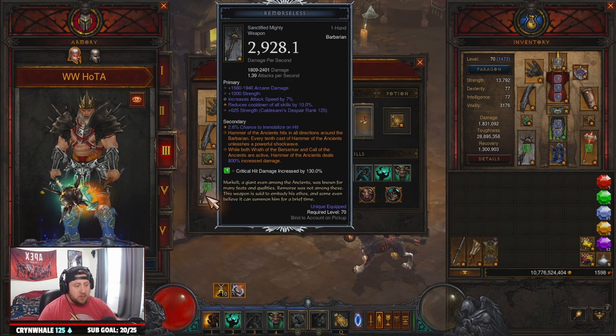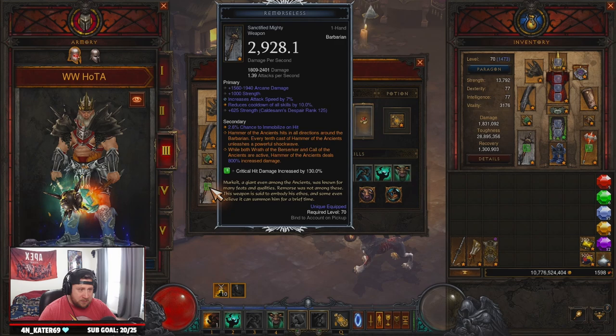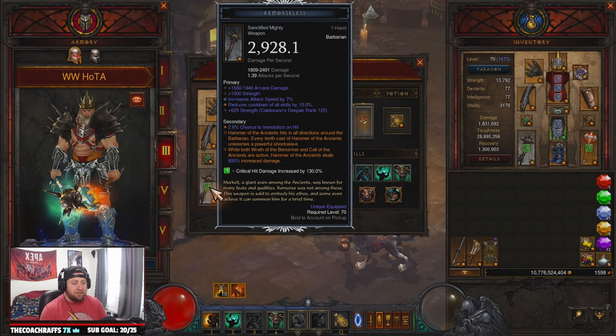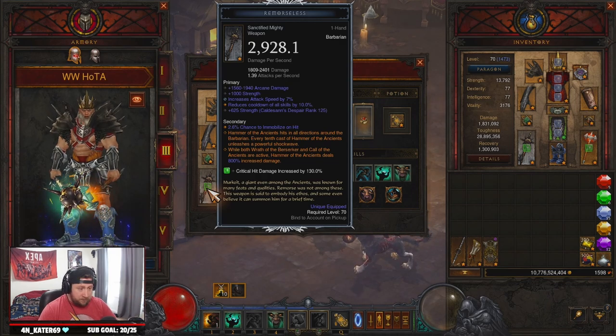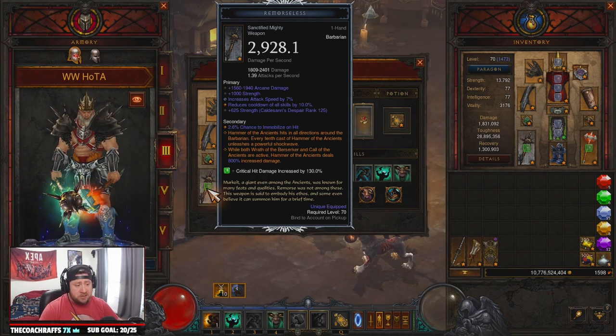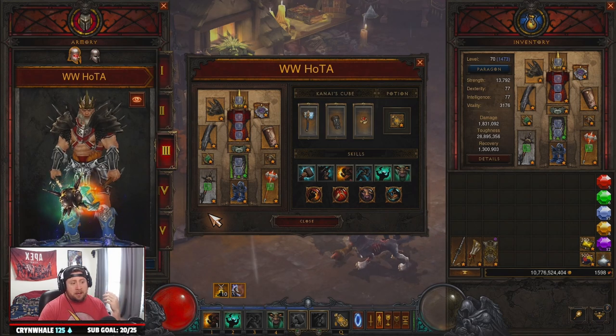You're going to need Remorseless. Everything is going to go through Hammer of the Ancients — Smash rune. This is the Hulk Smash build. I suggest putting the power on this item. You definitely want the affix where Hammer of the Ancients hits in all directions, and every 10th cast unleashes a big shockwave that deals a ton of damage. While you have Wrath of the Berserker and Call of the Ancients active, Hammer does a lot more damage.